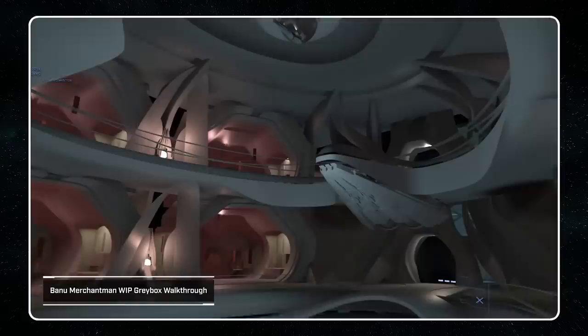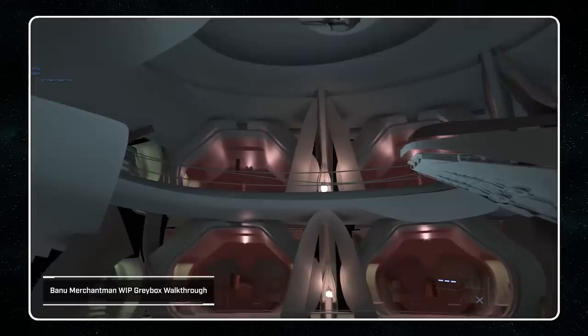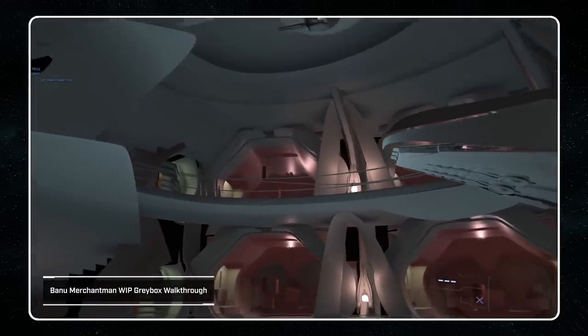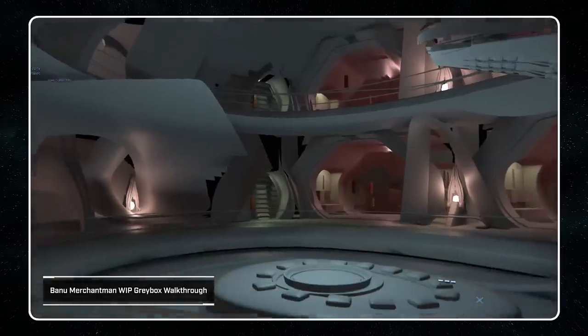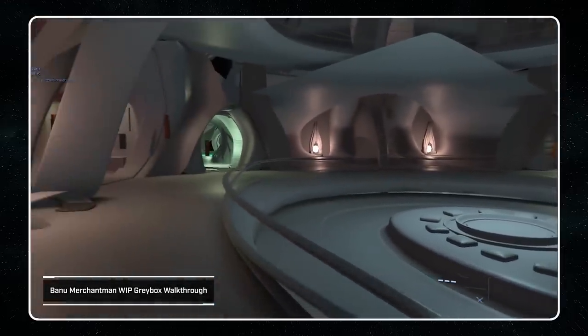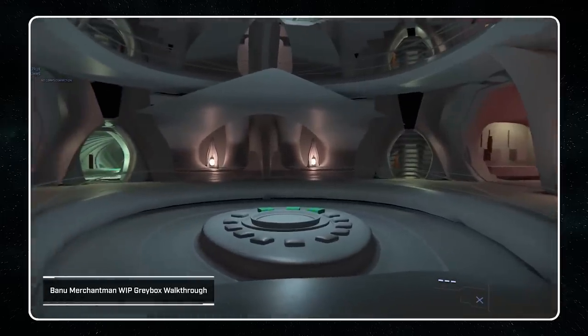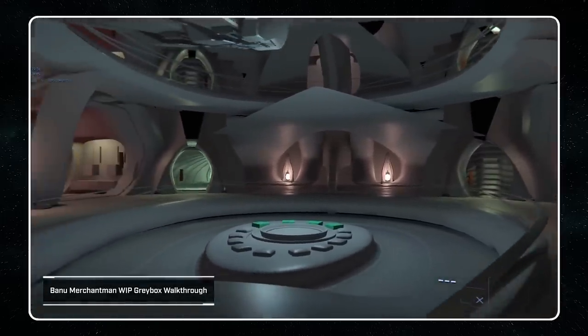We've already shown a lot of the concepts for this area, but the idea is you've got this hollow in the middle that allows traders to show off items that might not fit in the shops, or might be too valuable to place in the shops. It's a very exciting area of the ship.